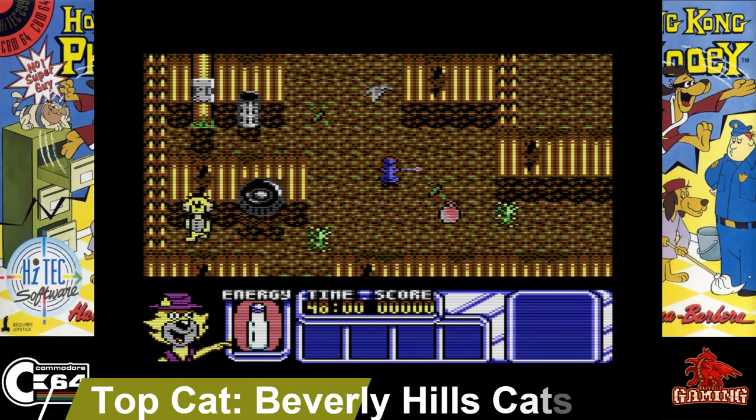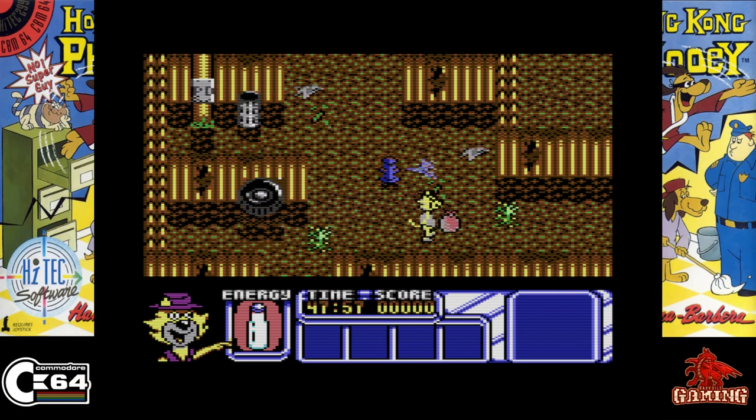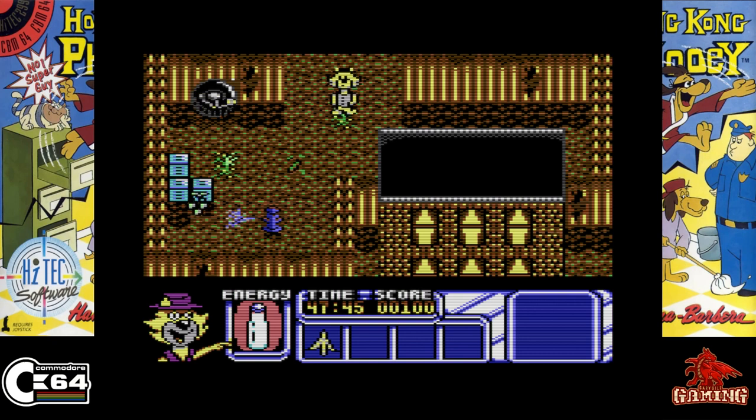Top Cat Starring in Beverly Hills Cats, released in 1990. Top Cat is in Beverly Hills to track down Benny the Bull and prevent him from gaining the contents of a will that isn't rightfully his, in order to find the rightful heirs. This is a great top-down puzzle sort of game with plenty of things to do and great graphics too.